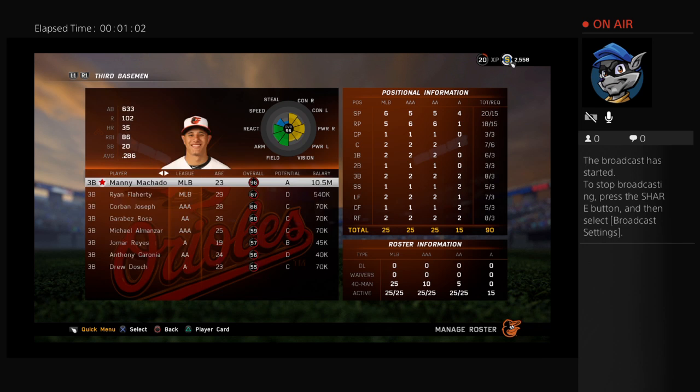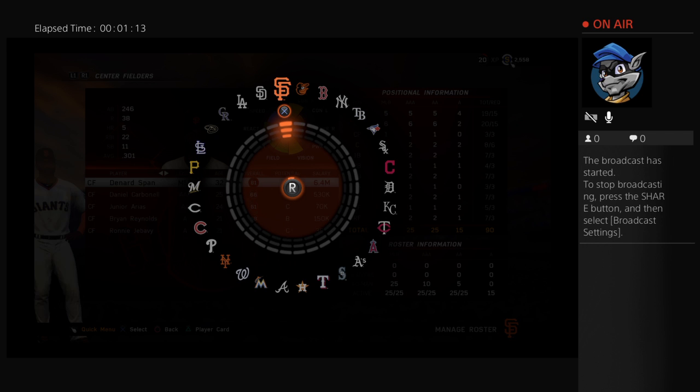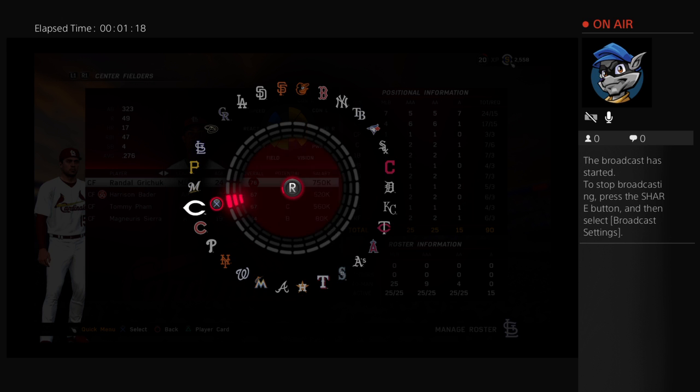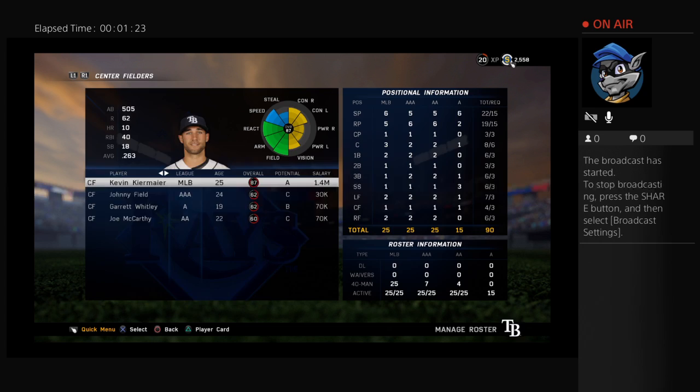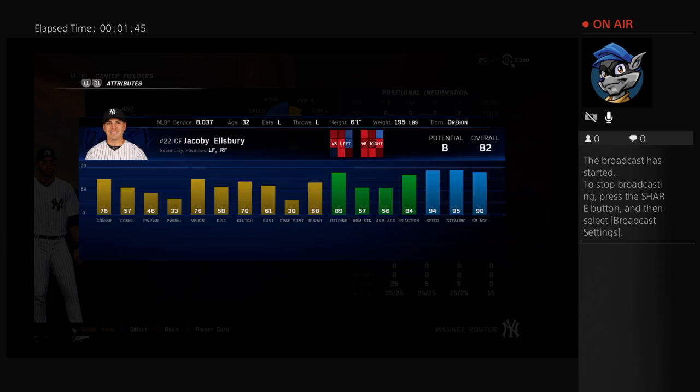I'm going to do this completely at random — cycling through all positions on the first managed roster of the Baltimore Orioles and stopping at a random point. Whatever position I land on, I'll rifle through all 30 major league teams to find the top-rated player at that position. Stopping in three, two, one — center field! Really didn't want to do another pitcher today, so center field it is. Cycling through teams and stopping again — Jacoby Ellsbury of the New York Yankees.